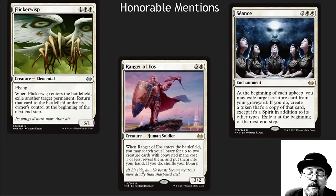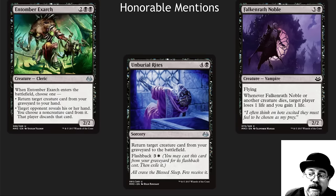In white, I've got Flickerwisp — amazing card, not just good in Death and Taxes, the utility here is incredible. And Ranger of Eos is basically a double tutor because white has so many wonderful one-drops that are relevant in Commander. Seance — I've kind of just got this on here as a nod to the guy who did the crazy Seance stuff for financials, but it's actually kind of a cool card and I've seen it played in a fun EDH deck as a build-around card.